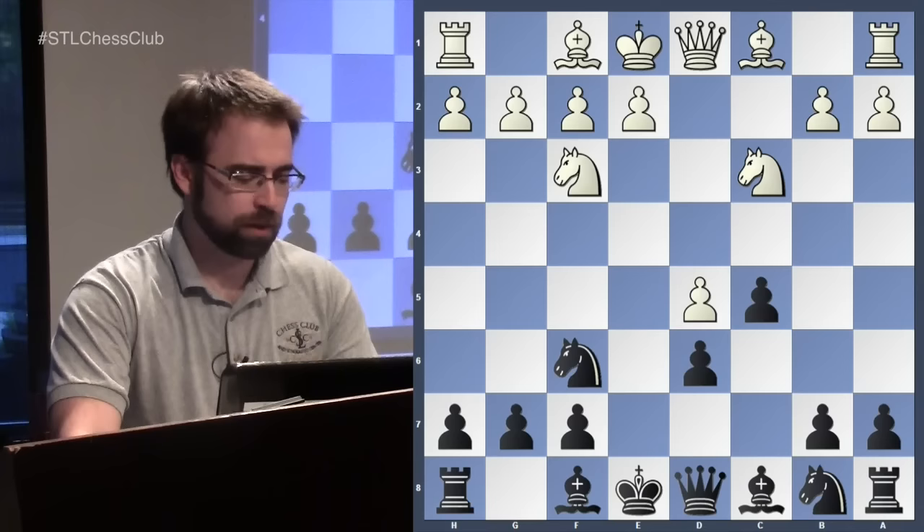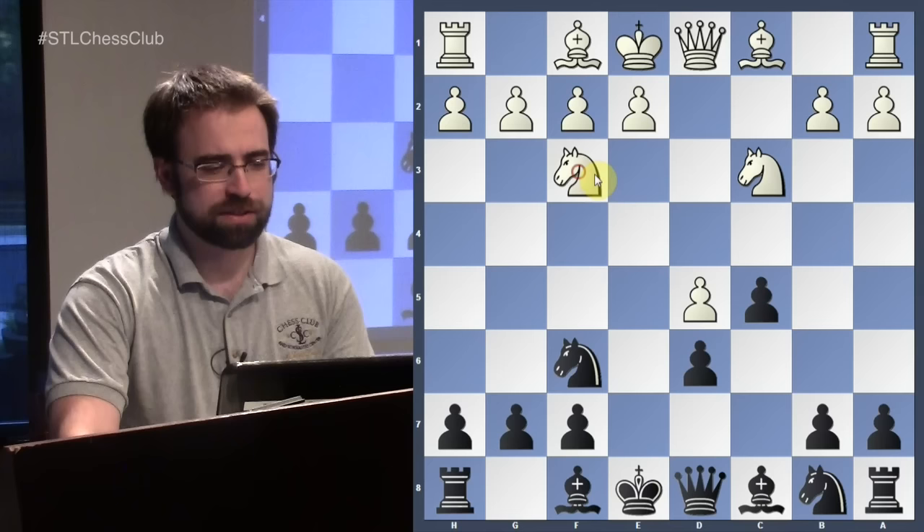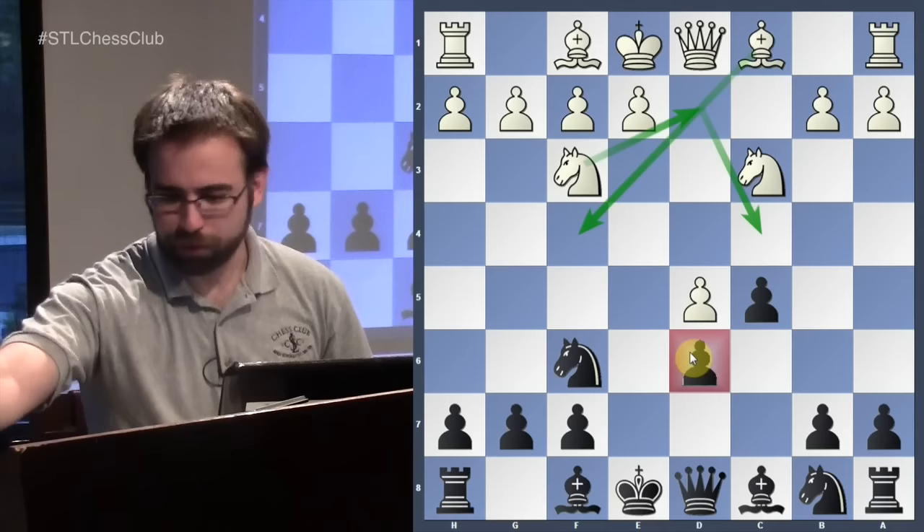When White doesn't play e4 immediately, there are two main plans: the fianchetto, which we'll look at mostly today, and also the knight's tour where the knight makes an immediate jump all the way over to c4, often in conjunction with Bf4, attacking d6 and trying to cause Black some annoyances right from the start.